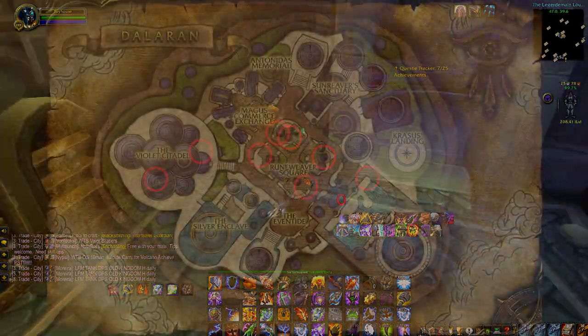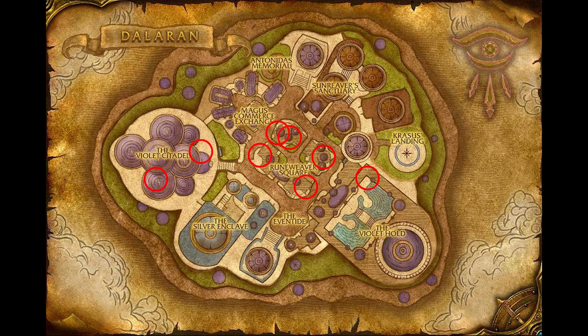Now that you know where they spawn, the next step is figuring out a route to check if they're there. Personally, I like to start at the Teleportation Room, then the heroic Quest Giver spawn, then to the Visitor Center, then to the Violet Citadel, followed by the Threads of Fate balcony, jumping off there and finally ending at the Leger de Main Lounge. From there, just head back east to the Teleportation Room for another round — rinse and repeat.